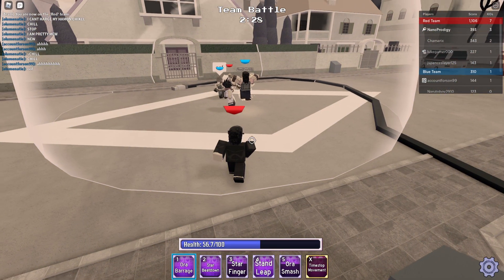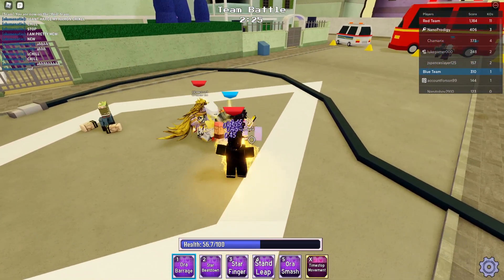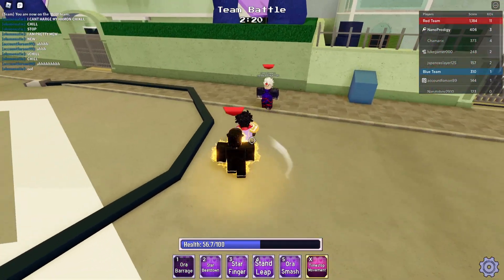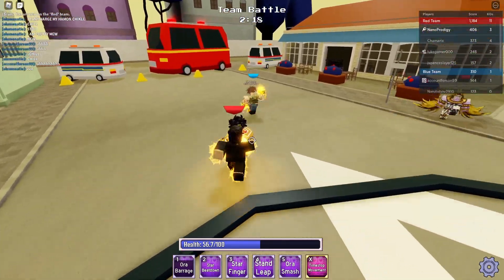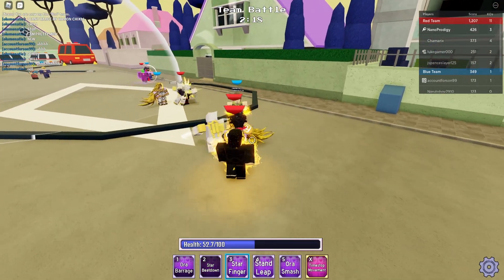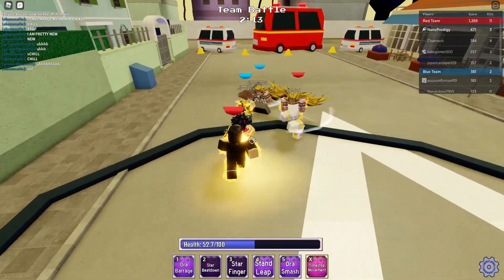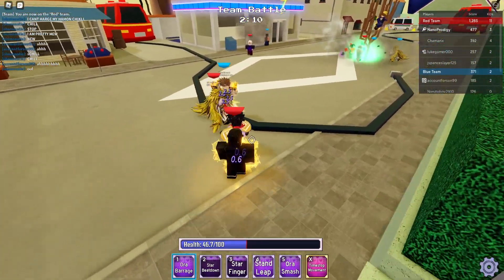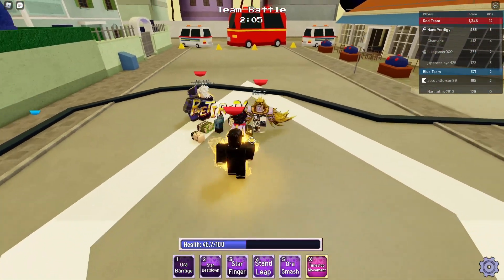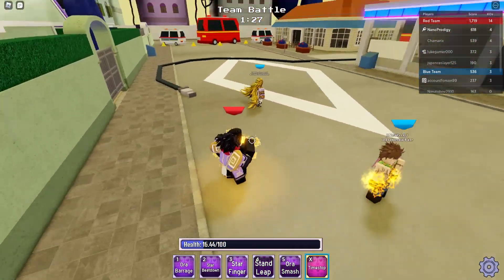Oh shoot, we're actually trolling — I thought that was Jotaro who used the world instead of my Dio, so that's why I used Time Stop Movement. That's my teammate! Come here — Star Beat Down. I think we can land the Star Finger afterwards, not sure if we landed that. This dude's using the tommy gun — Aura Barrage, let's out-trade him. Oh my goodness, he just got deleted!